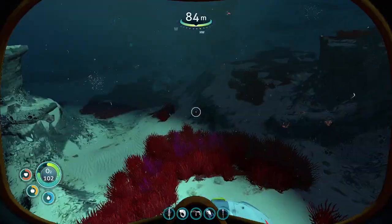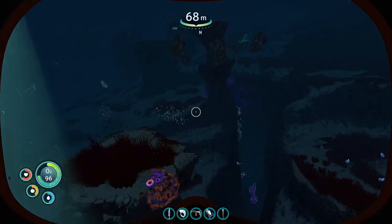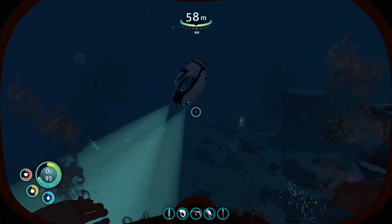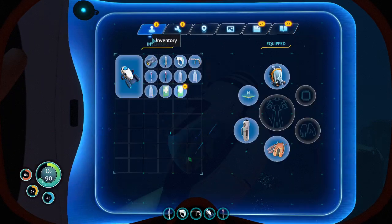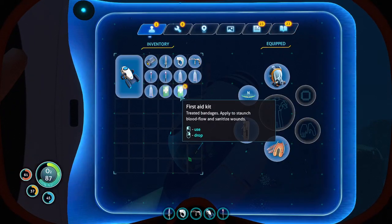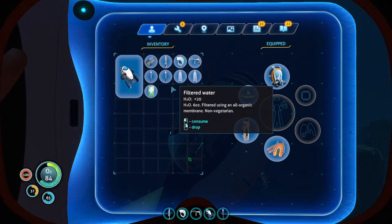The Aurora was carrying everything needed to build the phase gate — mobile vehicle bays, bioreactors, propulsion cannons. It had a cinema, a zero-g gym, my cafe. I don't understand how we're here now. I don't know why no one's coming for me.